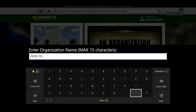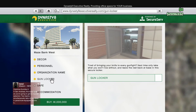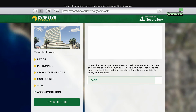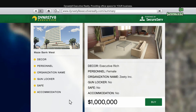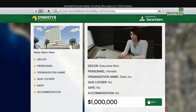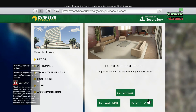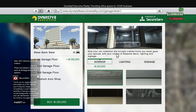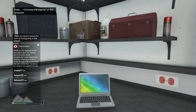Let's make the color yellow. I don't think we need a gun locker, and the safe is pretty pointless. We'll skip the accommodations for now and just buy it for a million — we can always add those in the future. And there's the garage. Alright, we got it.